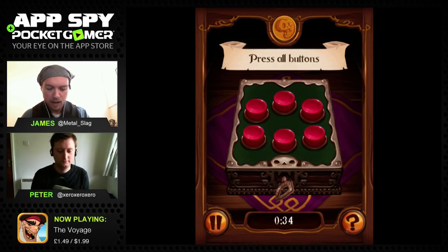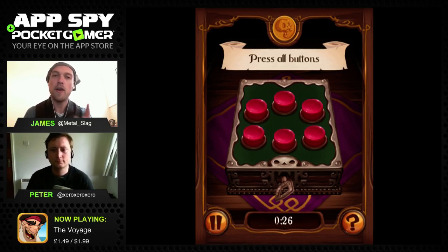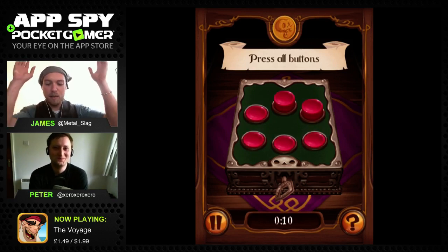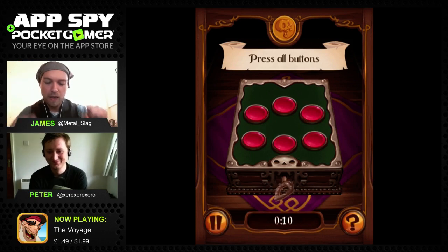Here's one where you have to depress all the buttons on the screen. If I press this one it doesn't stay down, that one doesn't stay down, but the third one stayed down. I need to work out what order to press them to keep them all depressed. I remember the pattern, did it within the time limit, and that unlocks the box.